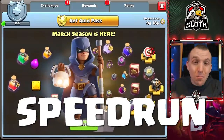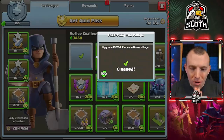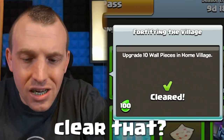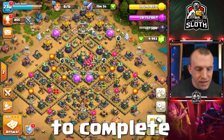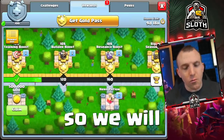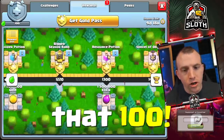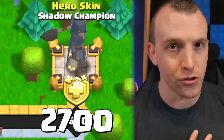How fast can I speedrun the entire... wait, what have we completed? Did it automatically clear that? Since my base is fully maxed, there are no walls to complete. So we'll minus off that 100, which means in order to complete the season pass, we need to get 2700.